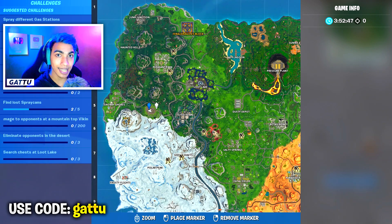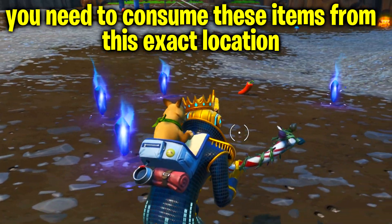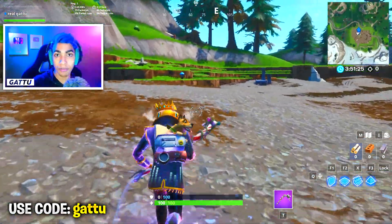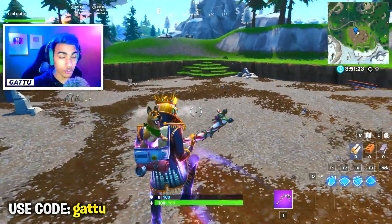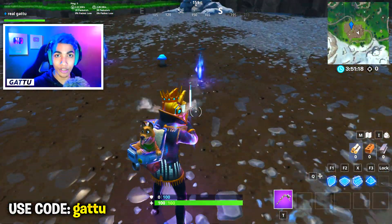If you drop at this exact place you'll find forged items which are going to glitch. Pick up any five of these items and consume them and you'll be done with your challenge. Over here you can find coconuts, chili peppers, mushrooms, shadow stones, or hop rocks — consume any five of them to complete your challenge.